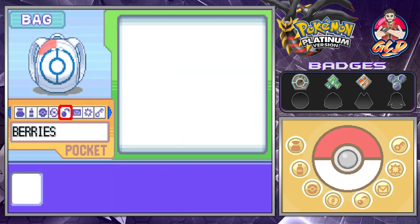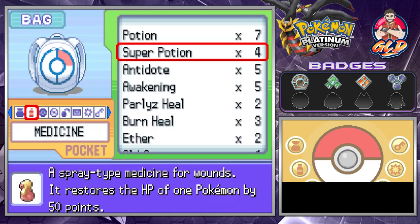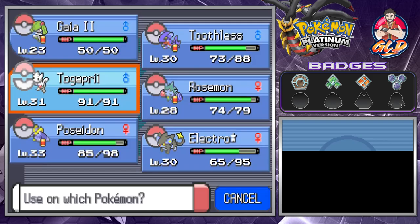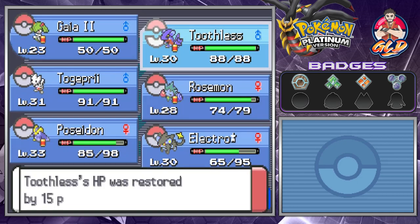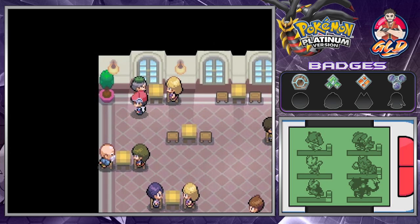Double battles like nobody's business — this is a very good spot for double battles. Completely forgot about this place, as I said it's been a while since I played this game. Let's see — Toothless and Electro Star next.